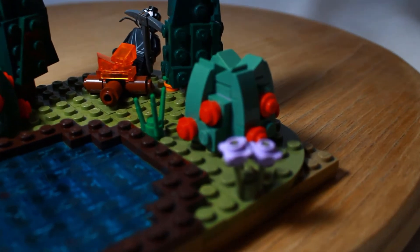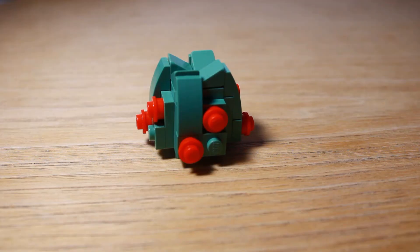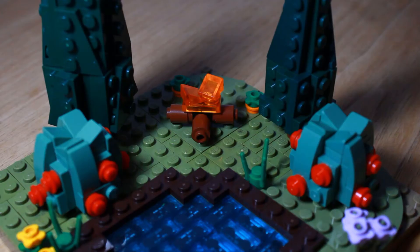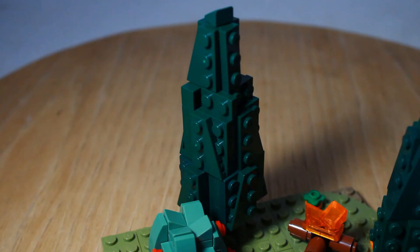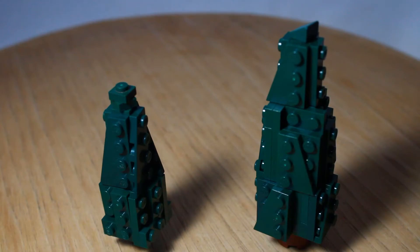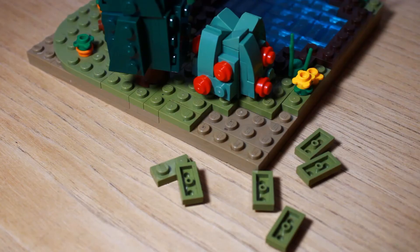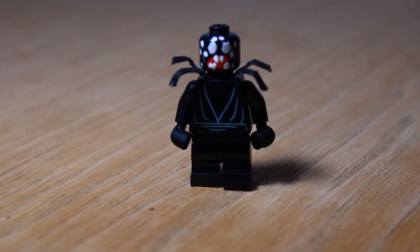So here we have a berry bush, and here you can kind of get an idea of how it's built. So that's pretty cool. And here we have a campfire. I'm using this new very cool technique for the trees, which looks really good for this Don't Starve MOC. You can see how it is built here. And the ground around the MOC is all using olive green. Moving on to possibly one of my favorite parts of the MOC.